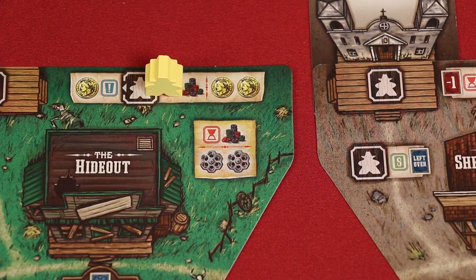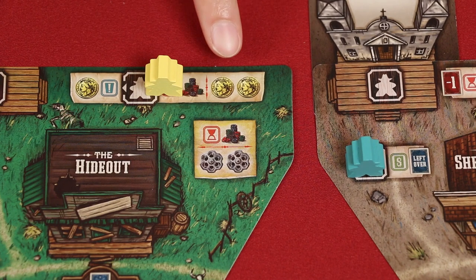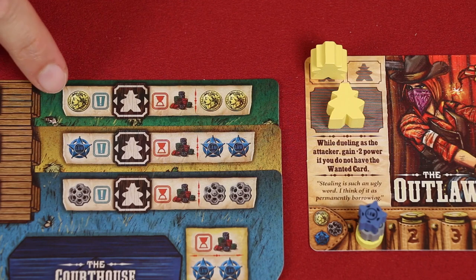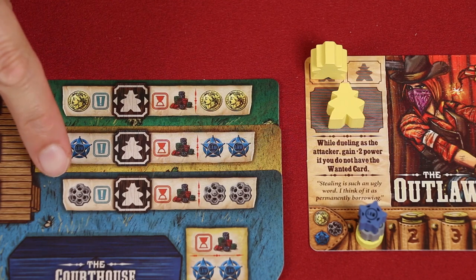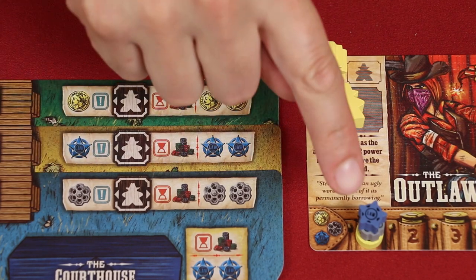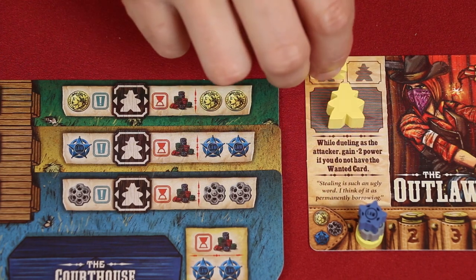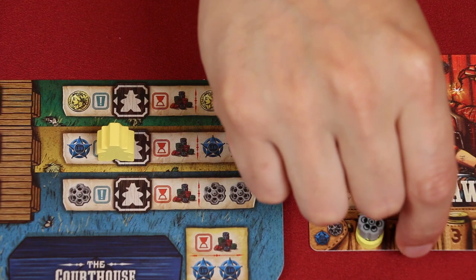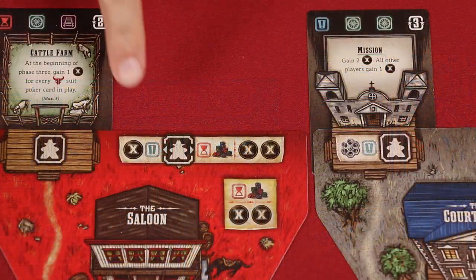Let's learn what the benefit symbols represent. Each of these symbols provides one influence in gold, law, and force, respectively, which you track by moving the matching token. So, for example, if I went here, I would immediately gain one law and advance this token to the number 2 space. Sometimes you'll gain an X, which is wild, meaning that you choose any one of the three types of influence to increase.